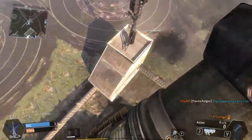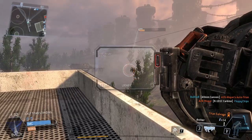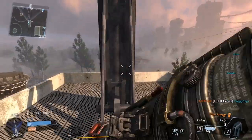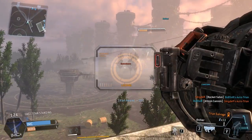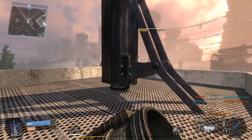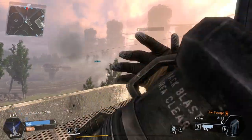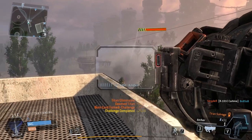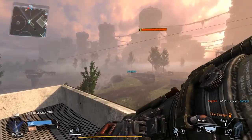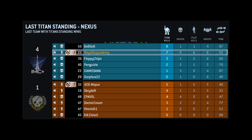Stay away from the auto-Titans. Stick with your teammates. Stay in your Titan unless it's doomed — if it's doomed, then jump out because then you actually have a chance to jump on a Titan's back or shoot rockets at the players. I actually ended up getting the last Titan kill right there and ended up winning that round for my team.